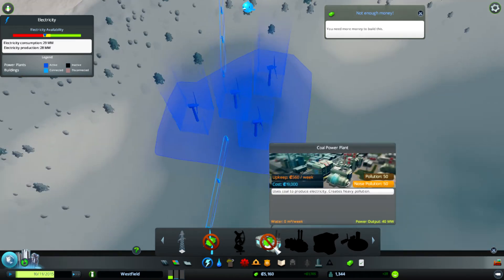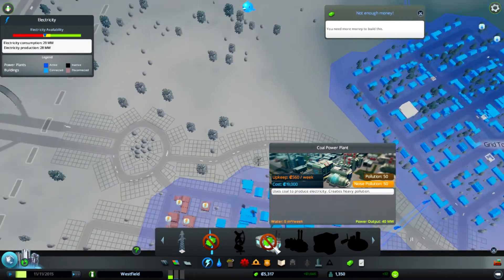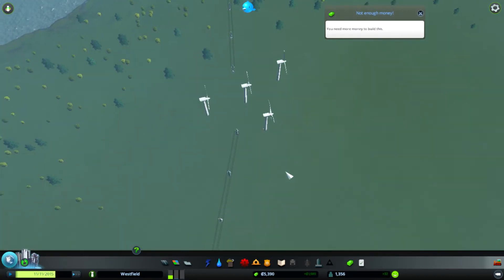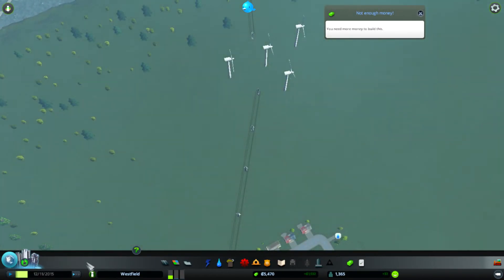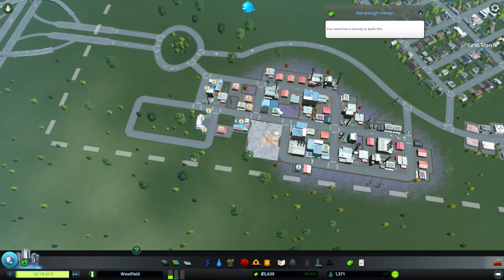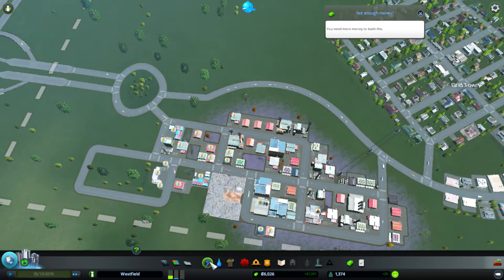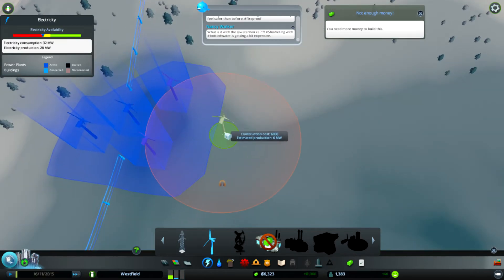We can add another wind turbine — it costs 80 pounds to run per week. I think this will be the last one we get before we start looking into getting a coal power plant. We're getting a lot of money per week so it's not like we're struggling, and it won't be long before they can get electricity again. You want to try and satisfy their needs as soon as you can, but it's not always possible — they're going to have to wait until we have the money.